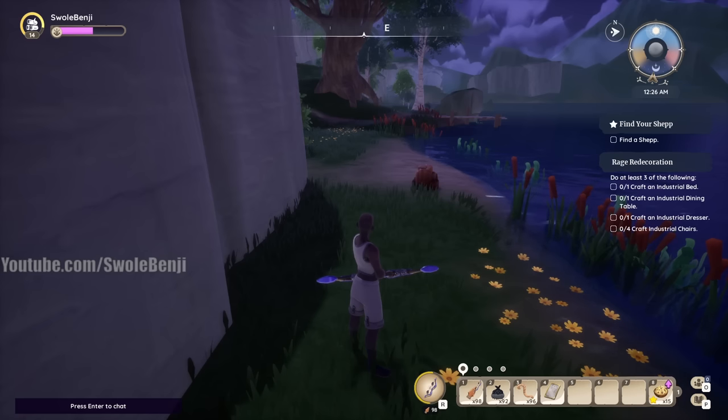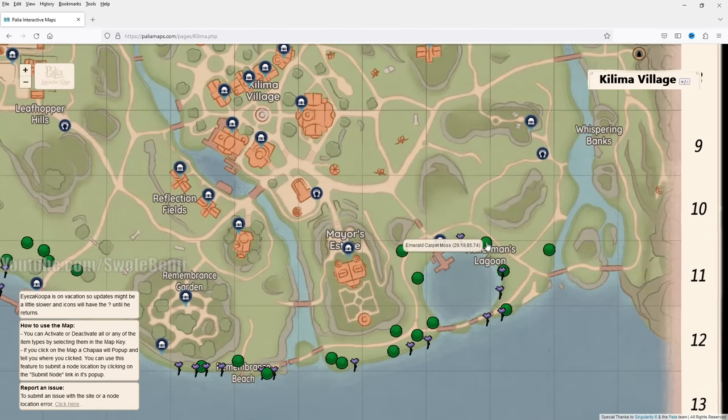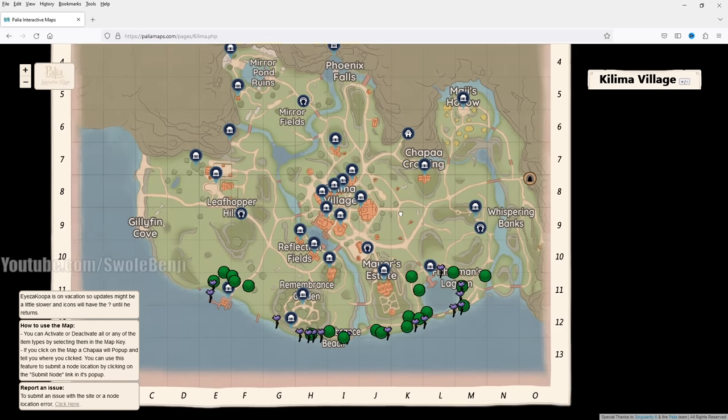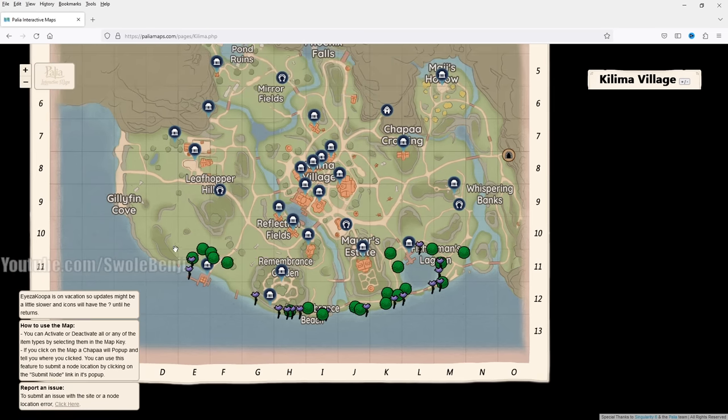To find where these things spawn, check out paleomaps.com. The green circle is the emerald moss and the purple flower is the crystal lake lotus. This is the Kiln of Village map — the first map you start on. Go all the way south to the coastline then follow the coast west. One trick: once you reach the western area, log out of the game and log back in. It'll give you a new server with new spawns. Loot everything, head to the east coast, loot everything, log out and back in, and so on — a really good way to farm these.